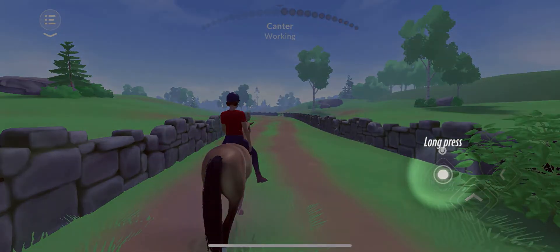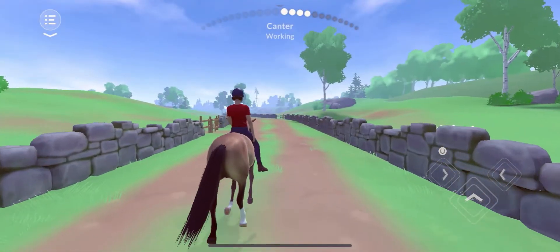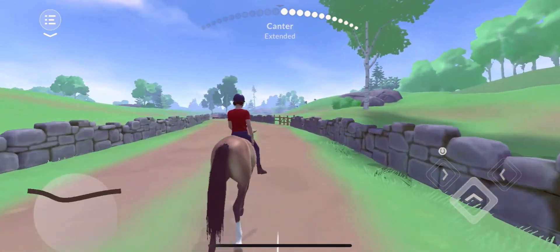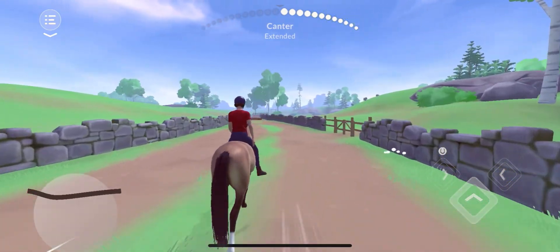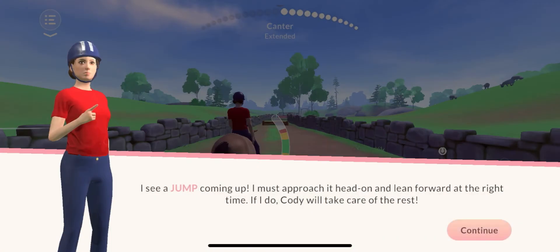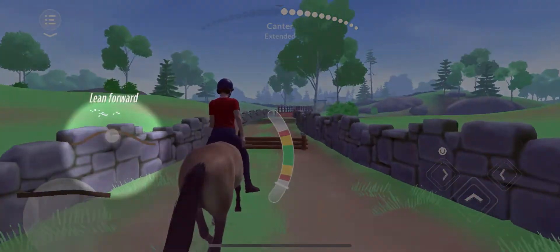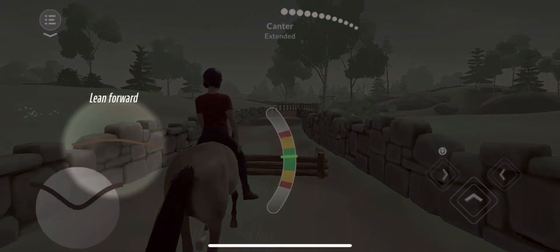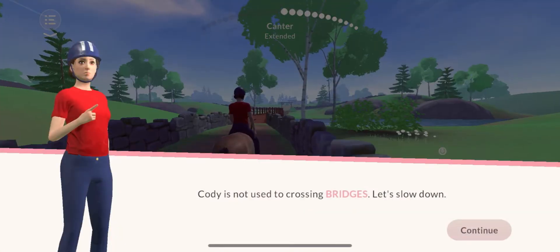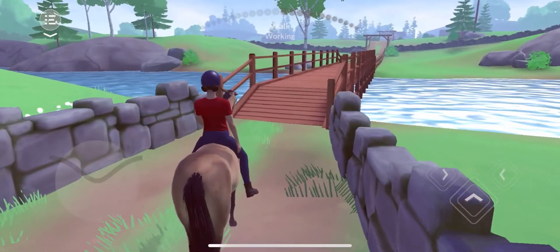Okay, so we're gonna do a long press there — now we're cantering! Let's go faster. This game's honestly really exciting! Okay, so we have a jump — we want her to lean forward, and forward, and forward. Okay, like that! I think I get it. Cody's never done bridges I guess, so we're gonna slow him down — we don't want him to get scared.